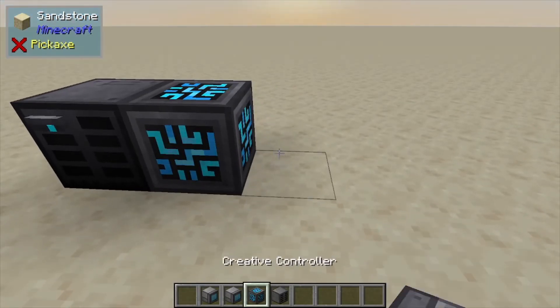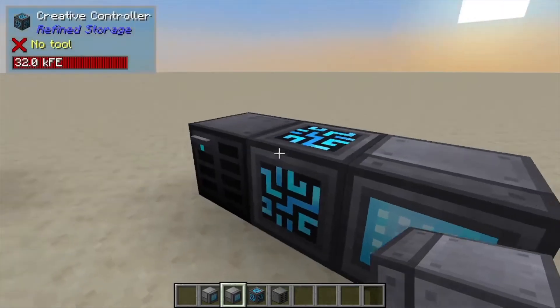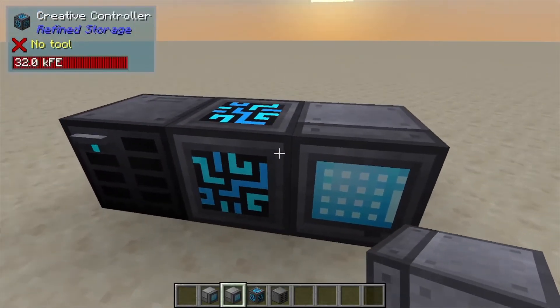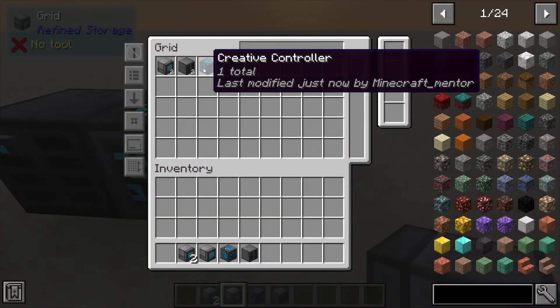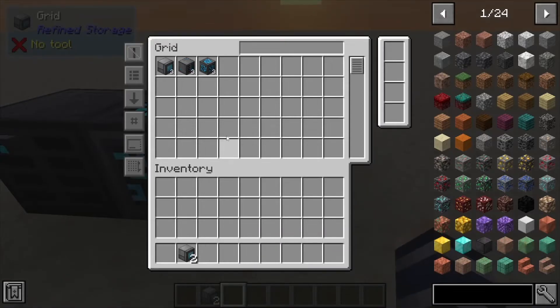Now if we need to access the system, we're also going to need to craft a grid. Placing the grid right next to these — they all have to be connected by the way, via cable or right next to the controller. Once you place down that grid, it gives you access to your items within the grid.